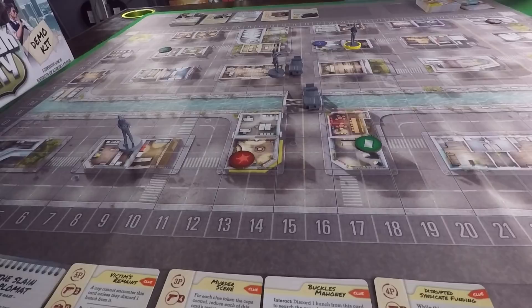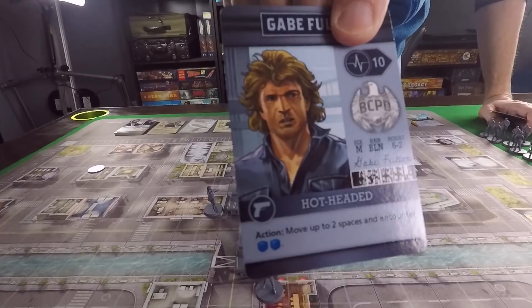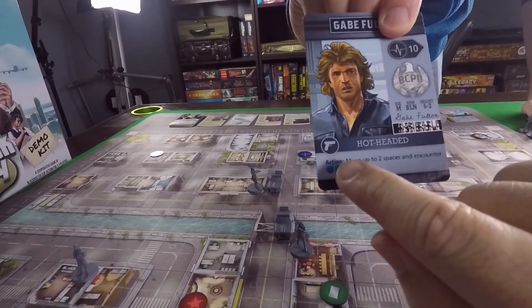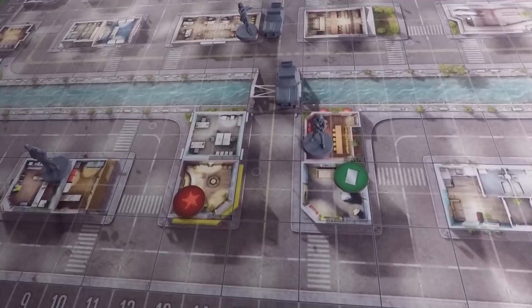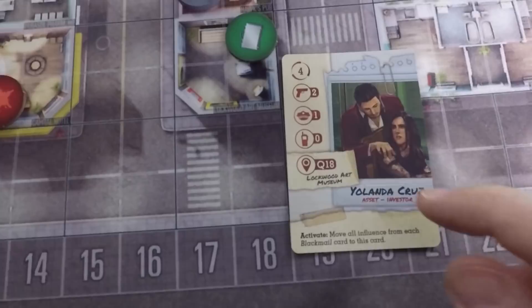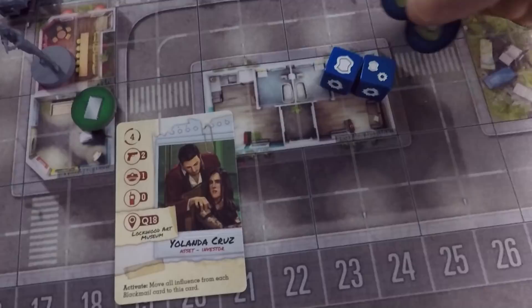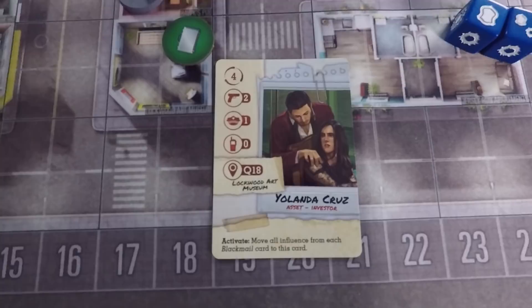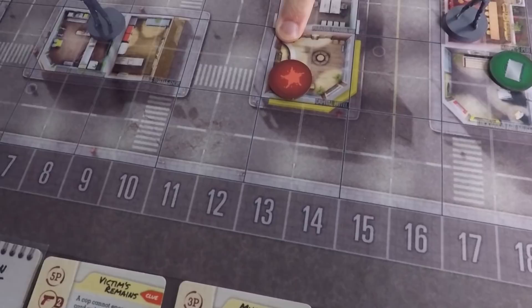For my action step, Gabe's basic action lets him move up to two spaces then encounter recklessly with two dice. I move one space to the target. My Military Experience tactic reduces her resistance by one, so she has one resistance instead of two. I roll two dice and get one success and two hunches. Since I don't have any hunches to spend, I just gain them. I successfully encountered because she had one resistance and I rolled one success, so I place a hunch on Buckles Mahoney.